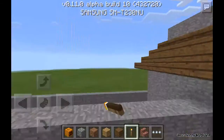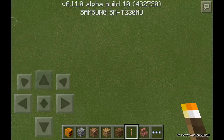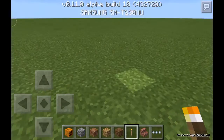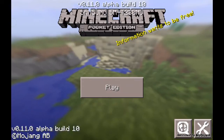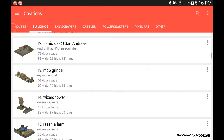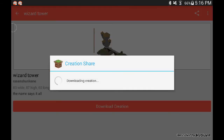I'll just do it one more time in case you guys are confused. Again, you go to a block, stand on it, face the direction you want your build to expand in, quit to title, go back into Creation Share, and find another one. I'll just get this wizard tower — download the creation to your device.